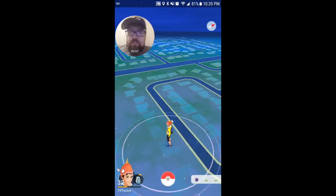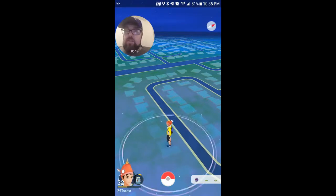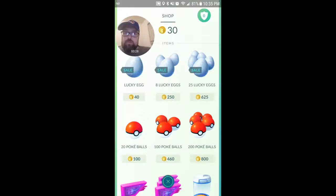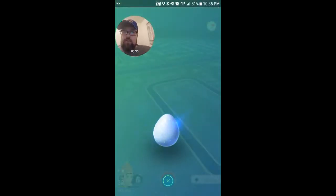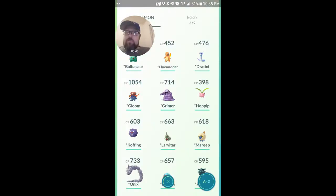Welcome back to Pokemon Go. This is Trainer Tucker and as promised, I am going to do a massive evolution. I believe I have about 17 or 18 evolutions to do in this video, so it should be great. First of all, I am going to get started here with the lucky egg. Let's go ahead and turn that on, and then we are going to go over here and start doing some evolution.